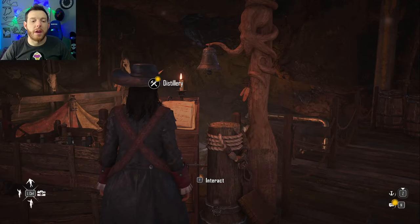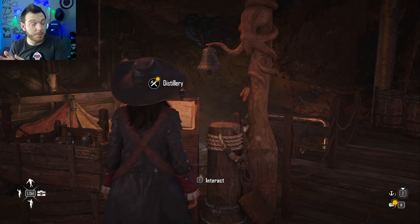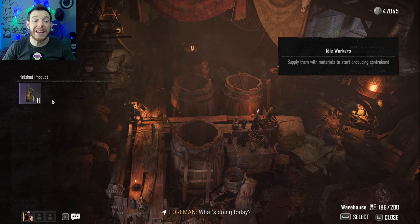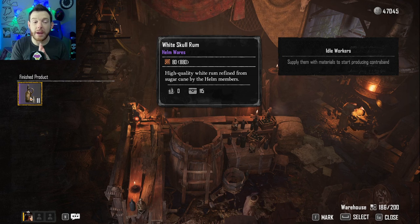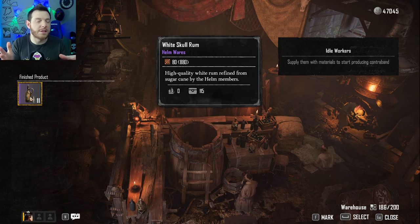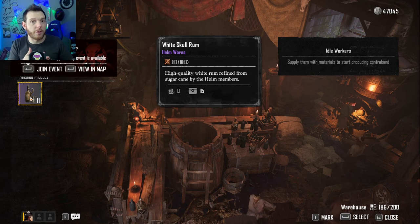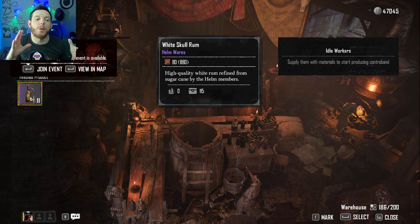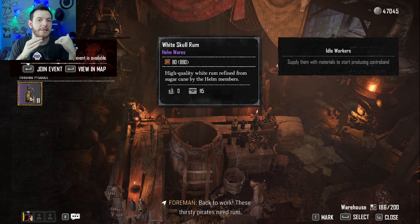I put 10 pieces to be refined in the distillery after discussing the bonuses. I was expecting a 20 or 30% bonus because I have a 20 or 30% chance to create another piece. But the word 'chance' is the strong word there — it actually distilled only 11 products. So every piece you create has a 10% chance to proc a free one. If you have a 20% chance, it doesn't mean you're guaranteed 20% extra. This is a small sample size, so I'm going to do a larger sample of 40 and see what we come up with.